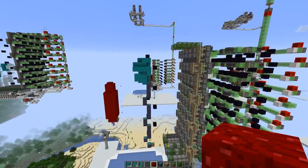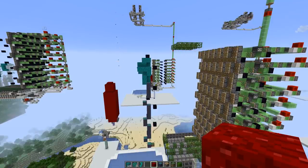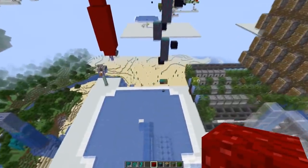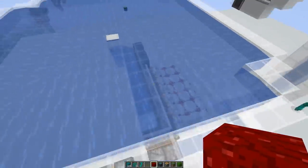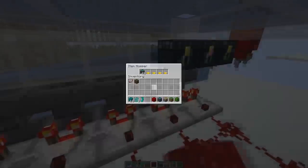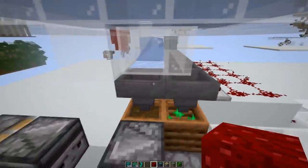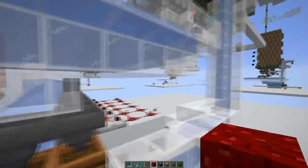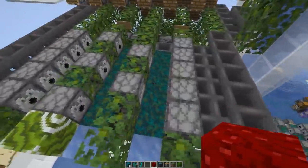We have some plans and ideas for tree height detection, but we just wanted to get a working version first. The items that are broken get collected by the water stream here at the bottom. Then we sort out the logs and shroom light blocks with iron filters there, and all the rest goes into the composter.